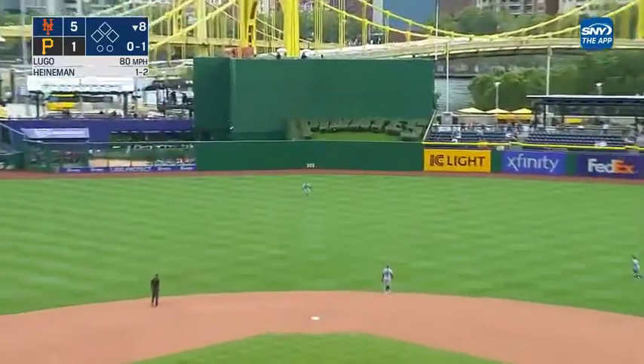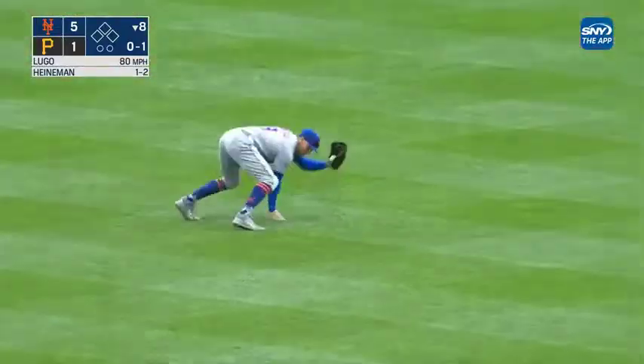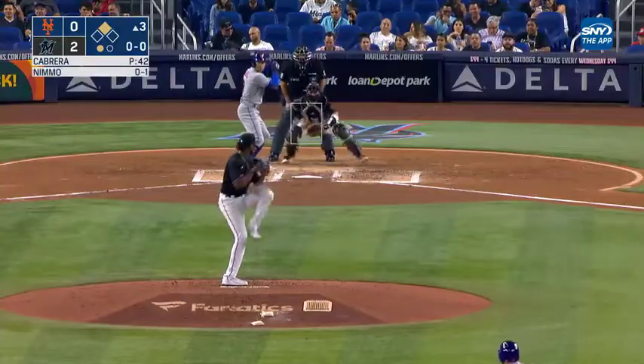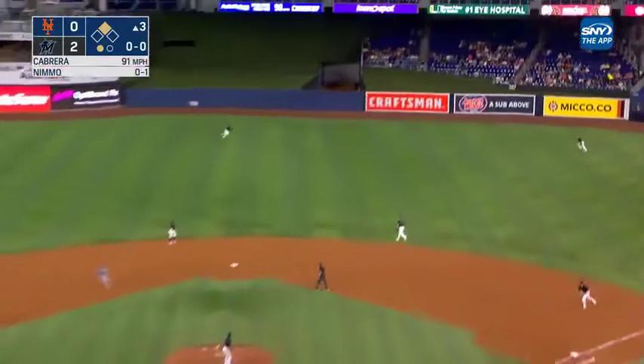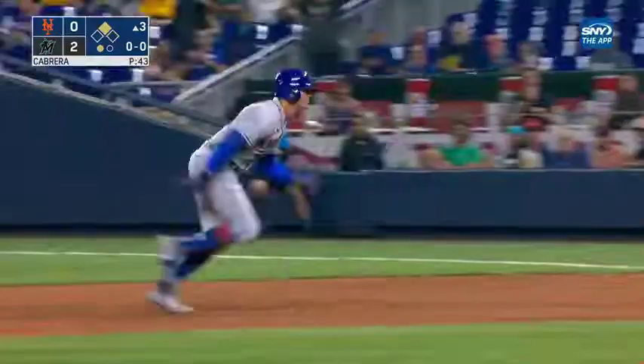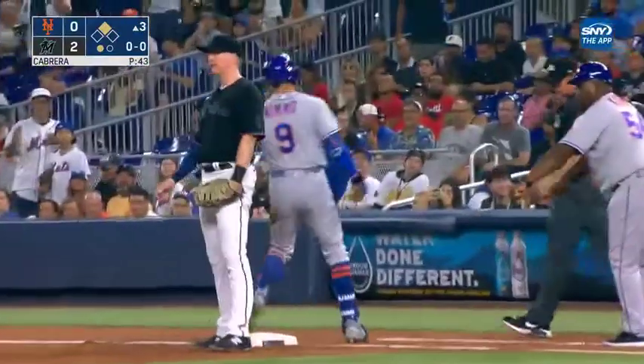Line to center field off the bat of Tyler Heinemann, and in comes Nimmo to dive and make the catch. He grounded out his first time up, and he rips one in right center field for a base hit — that'll chase home Nito with the first mid run. Nimmo falls down coming around first, but gets up and scrambles back to the bag.